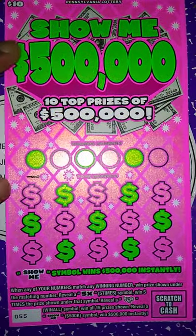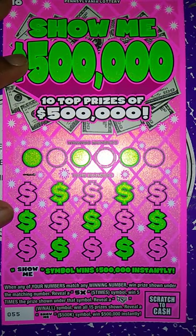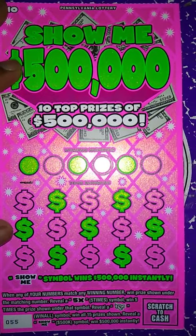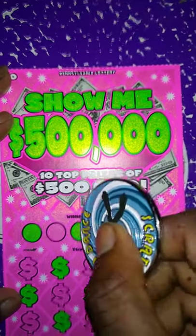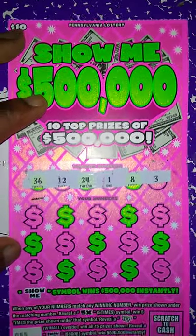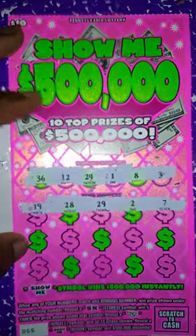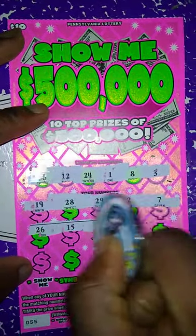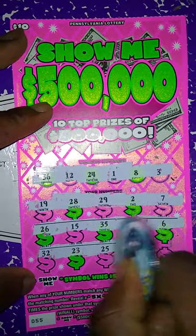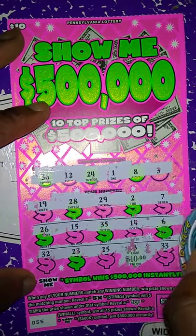Next ticket up is Show Me $500,000. Match my number to the win number, win prize shown. Get a five-time symbol, win five times the prize. Get a win all, win all 15 prizes. Reveal a show me symbol, win $500,000 instantly. Winning numbers: 36, 12, 24, 1, 8, 3. My numbers are 19, 28, 29, 2, 7, 26, 15, 35, 14, 6, 32, 23, 25, 8. We got a matching 8 — $10 winner!